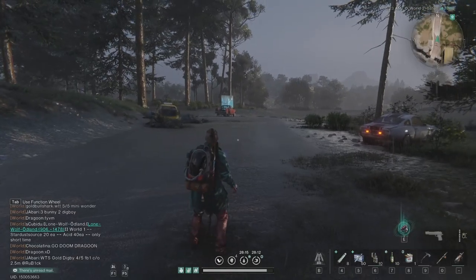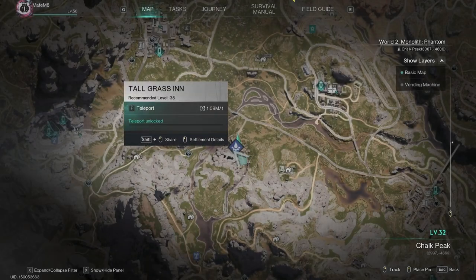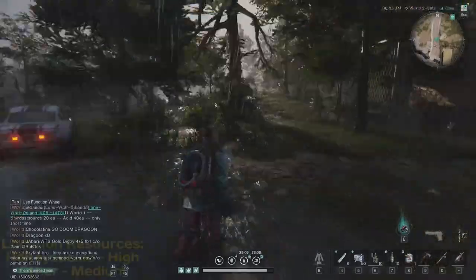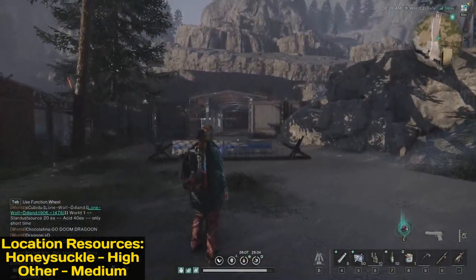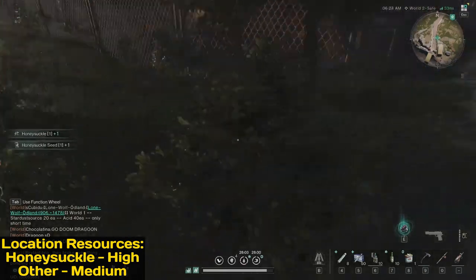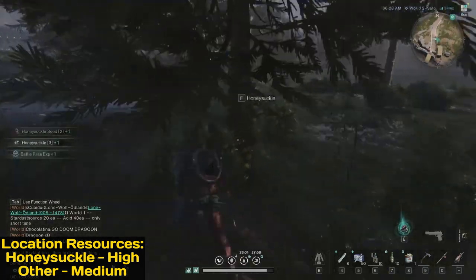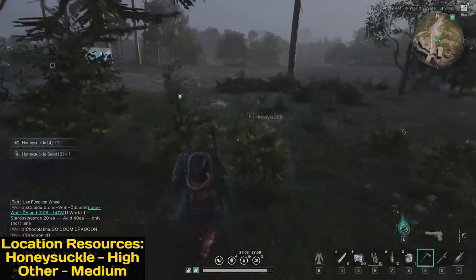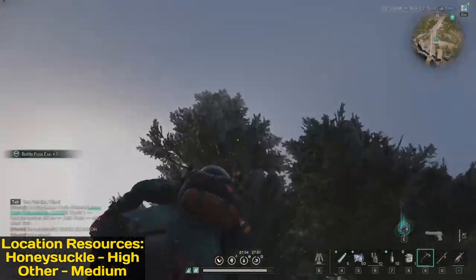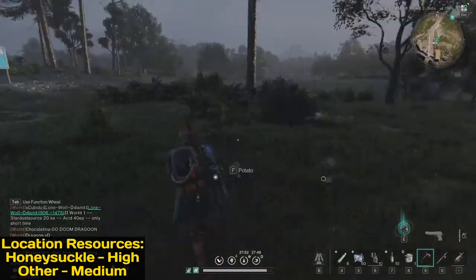Here we are at another spot. On the map that's Tall Grass in, level 32 Chalk Peak. When you exit from the city here, this is the top spot for honeysuckle. All to the right — all of this is honeysuckle. If you need this plant, just come here.